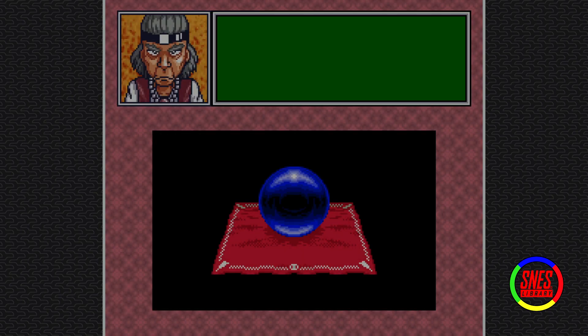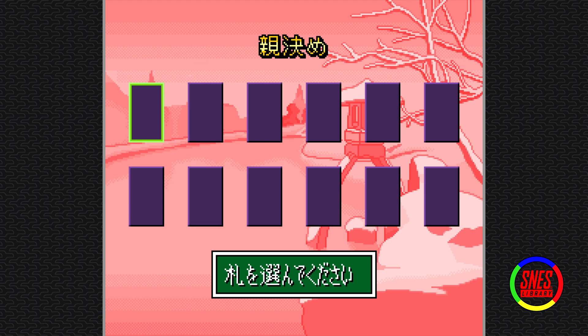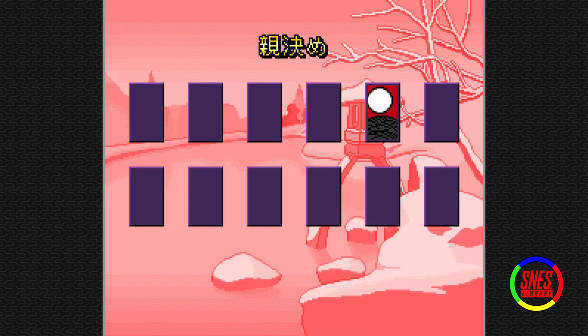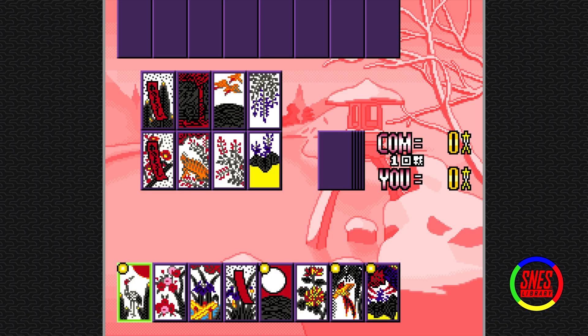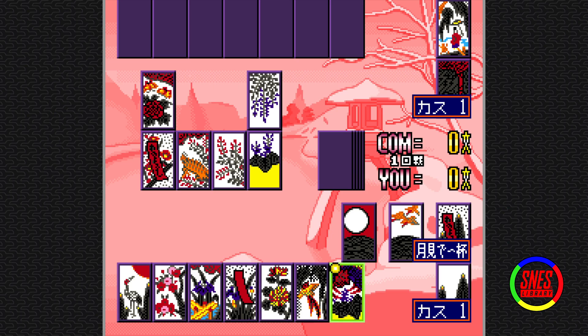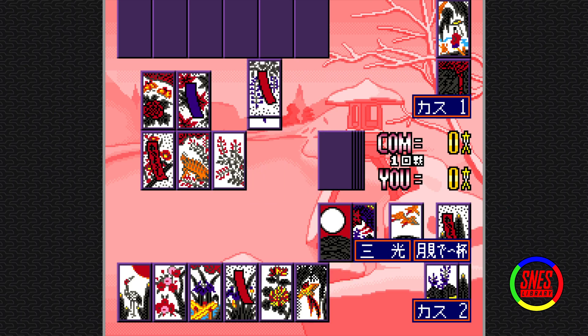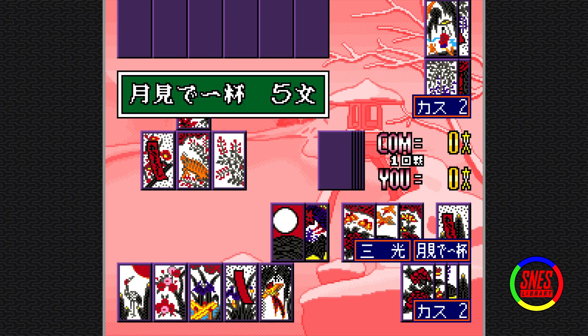Fortune-telling. What do you got for me? He sees three lights — that's a hand, that's a thing. Does that mean in the next game I'll have an easy time getting three lights? Give me the moon. You matched a lot of what I had there. There's the cup — give me that cup! That's five points.